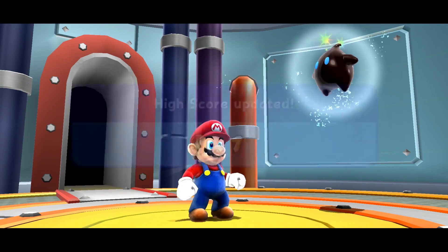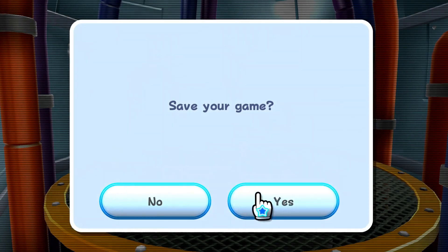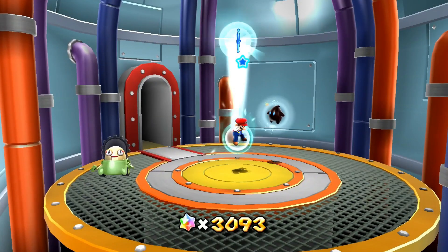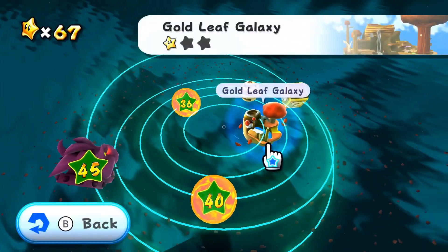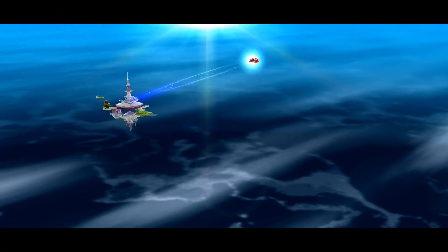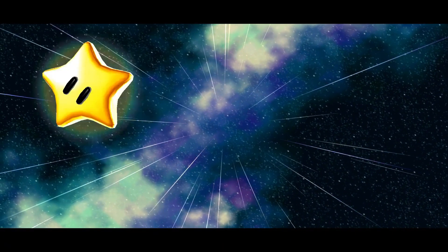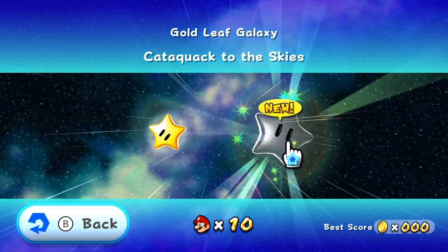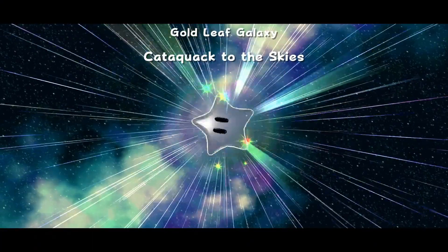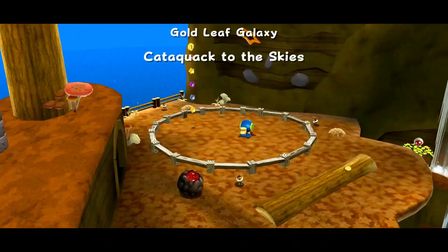We've probably got enough time for another star or two in there. Very nice — 67 stars. We will save, just in case. We haven't really run into any issues with that, but better safe than sorry. Let's head on back — we've got two more stars we can do in this galaxy at least that are immediately visible to us. We haven't seen a comet in a while, which is a little weird.